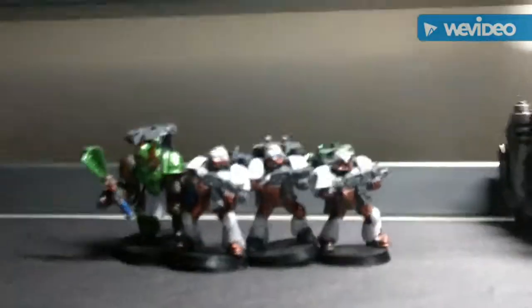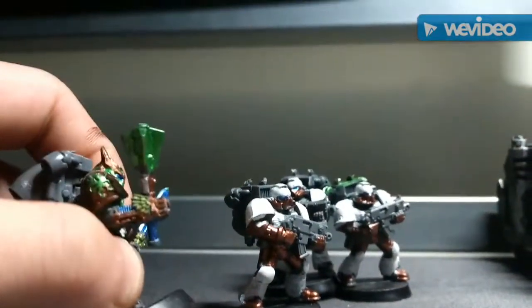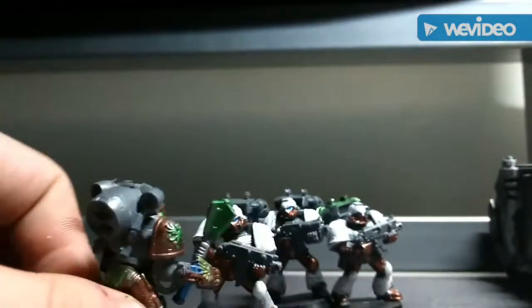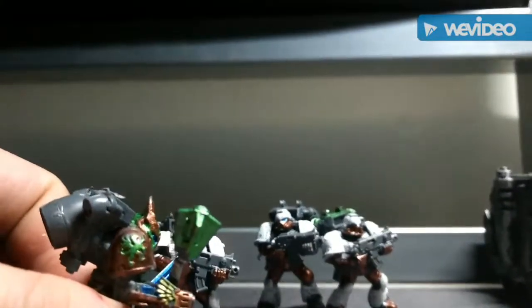Going over the custom rules: it's mostly just the swarm tacticals. Draco, my warlord, has artifice armor, an arm-mounted plasma pistol, a power maul, and a power sword. He also has a jump pack, so he basically has dual weapons, an arm-mounted weapon, the artifice armor, and a big jump pack.